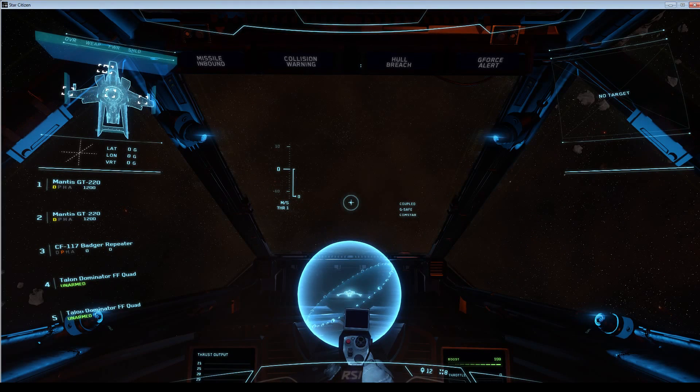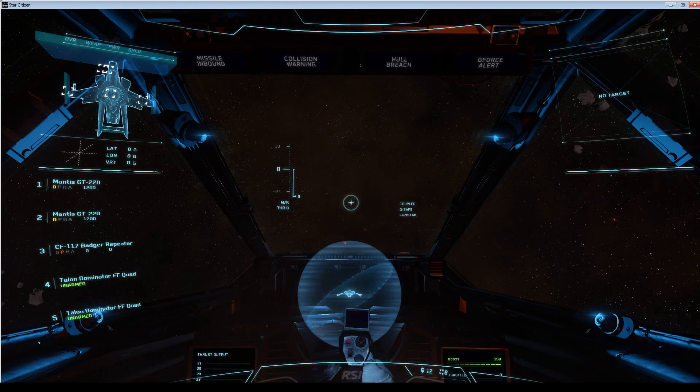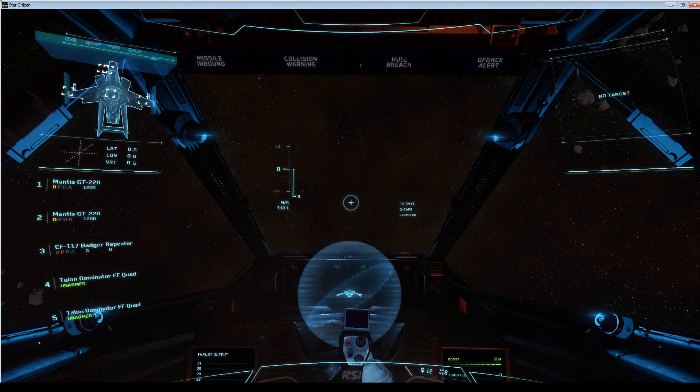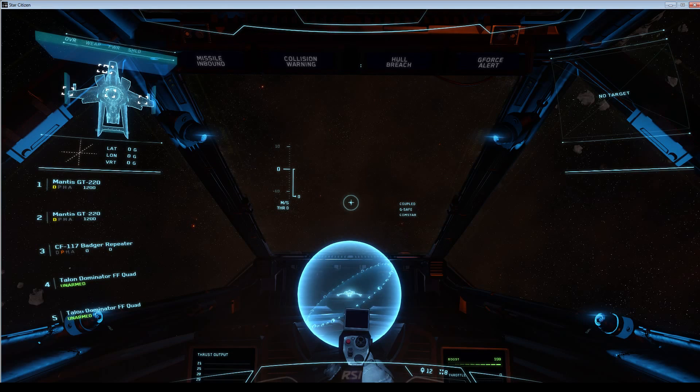Hey citizens, this is Booyah here. I'm making a short video today to show you how the power management systems work in Arena Commander version 0.8 and also the shield functions. I found these two to be a little bit more confusing than the rest of the systems the first week when I was setting up all my key bindings. I had to scrounge through the forums to really find any good information, and if you're a visual person like me it's easier to see someone do it versus just reading about it on the forums. So this video is for those type of people.